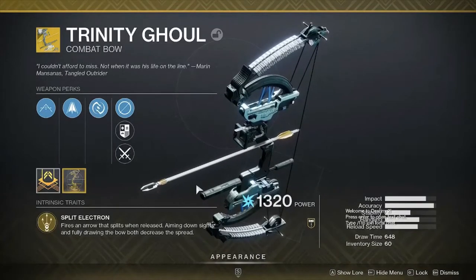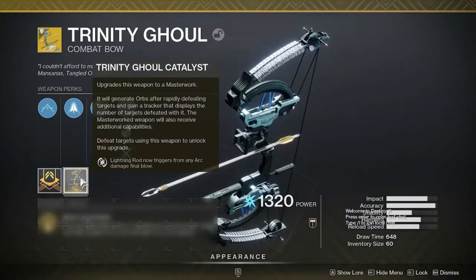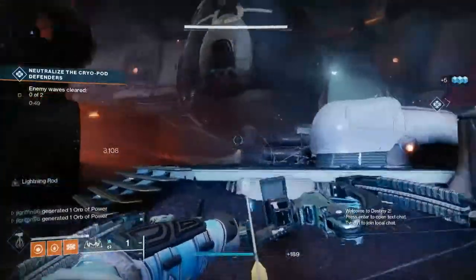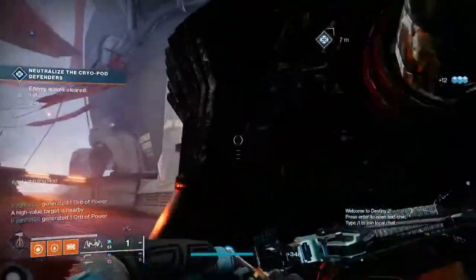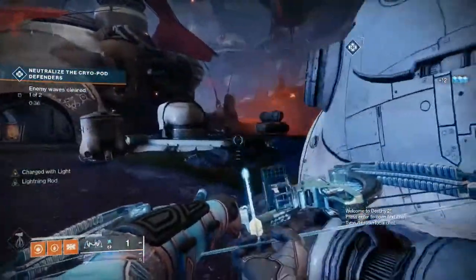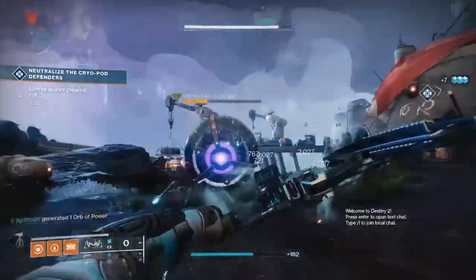It is a decent bow without the catalyst, however if you pick up the catalyst and complete the quest this bow becomes arguably the best bow in the game. Lightning Rod will now trigger on any arc damage final blow — so no longer do you have to get a precision kill with the bow to trigger the perk. Kill an enemy with any source of arc damage — arc powered melee, arc grenades, another arc weapon, or Trinity Ghoul itself — and this will proc Lightning Rod. Get a kill while Lightning Rod is proced and trigger Lightning Rod again. You can just keep chaining Lightning Rod over and over.